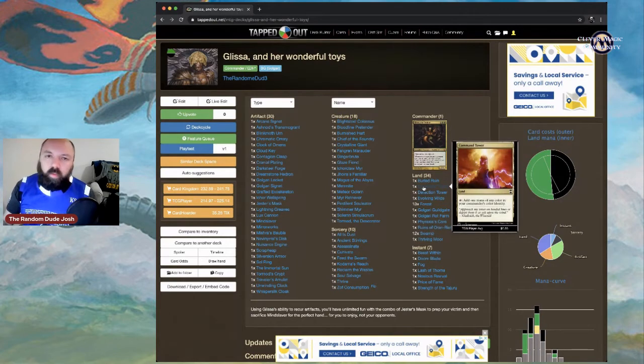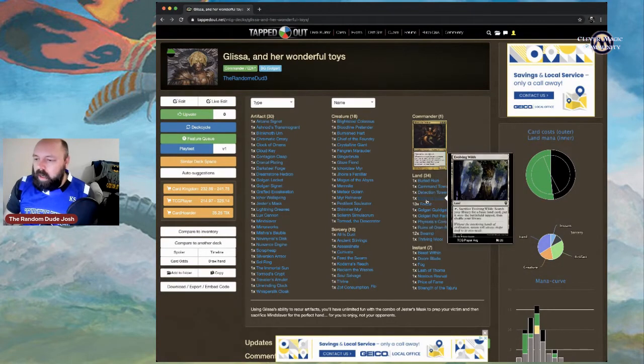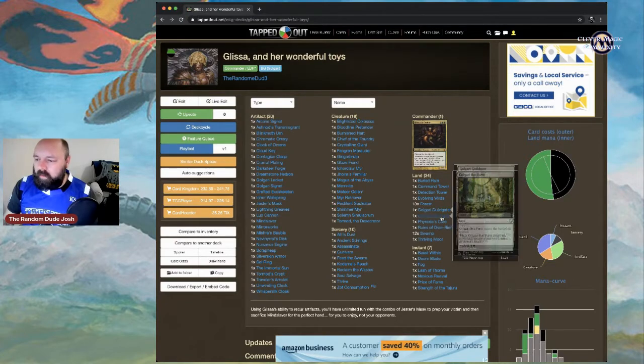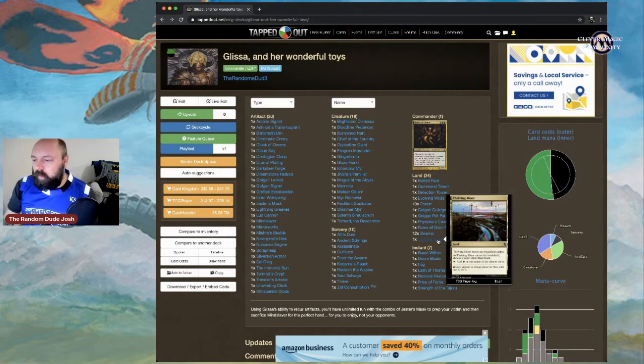Command Tower gives us mana fixing for green and black. Detection Tower lets you take out any hexproof your opponents have. Evolving Wilds quickly finds basic lands. Golgari Guild Gate and Golgari Rot Farm also help with mana fixing. Thriving Moor comes in tapped — name green so it taps for either black or green.